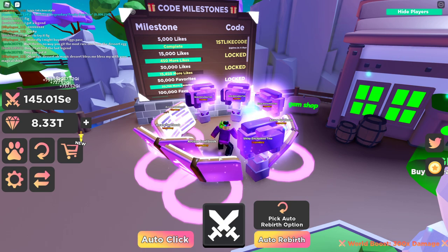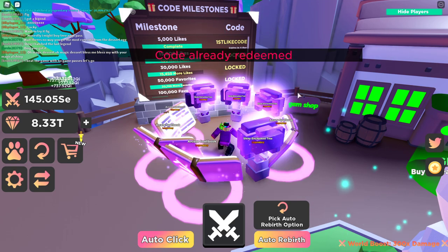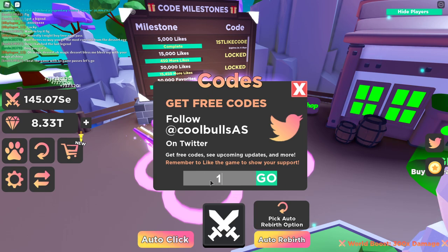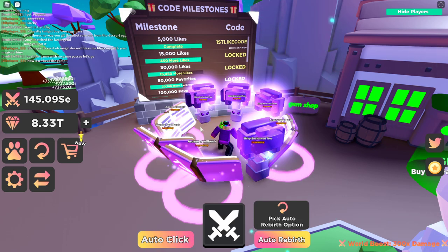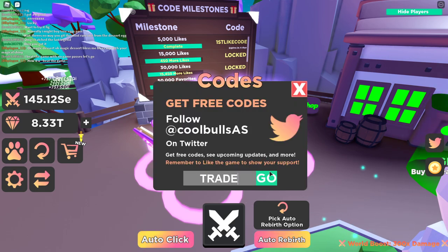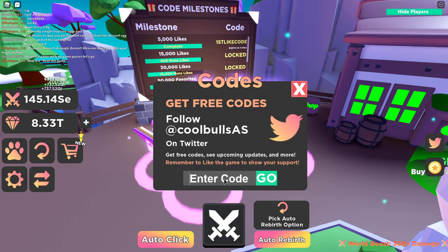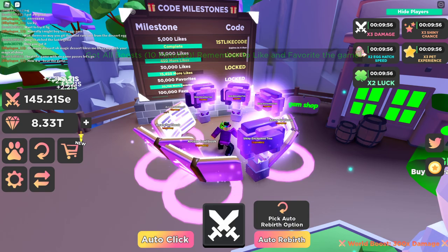Let me go over all the codes available right now. If you haven't used them, go ahead and use them. The first one is 'launch,' dropped when the game first came out. The next one is 'first,' which gives you all the boosts for a limited time. The next one from the last update is 'trade' — T-R-A-D-E — giving all boosts for 10 minutes. The newest one just dropped is 'dessert' — D-E-S-S-E-R-T — also giving all boosts for 10 minutes.